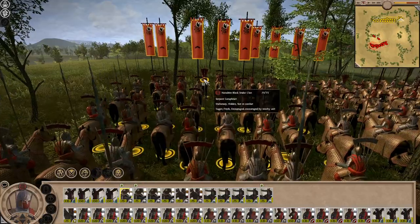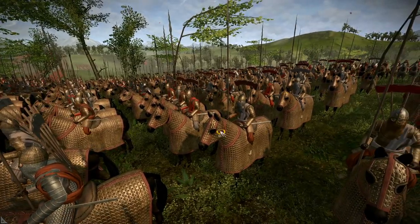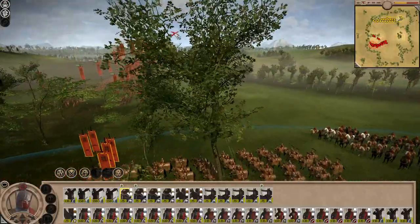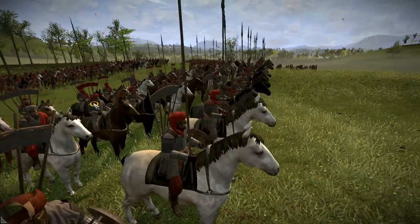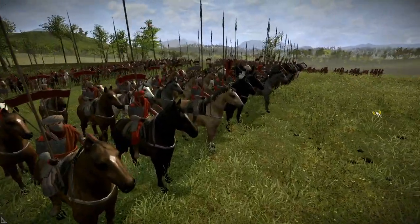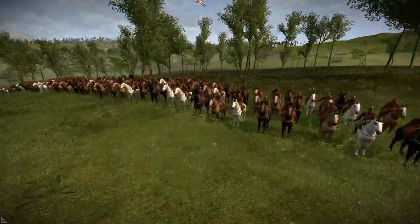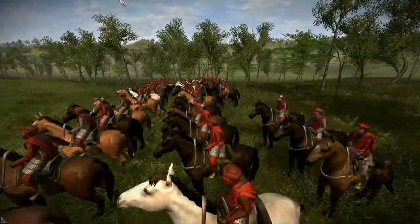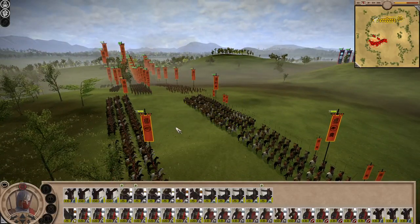Next up are the Serpent Cataphracts - look at their gold armor, it's just brilliant. They look like they're going to cause havoc in the lines. I remember hearing there was a bug with cavalry - I think that might have been sorted. Then we have the Serpent Lances, the second most expensive unit. Harad has about four or five units, and they also have horse archers - the first horse archer unit in Shogun. Great work to add those in.